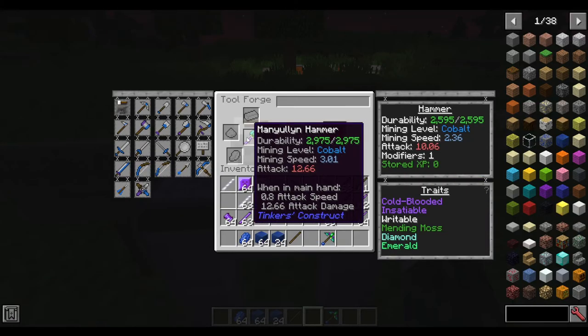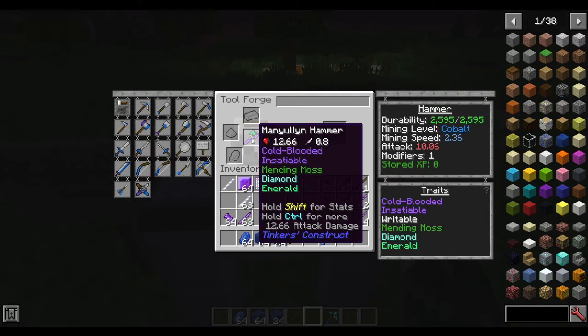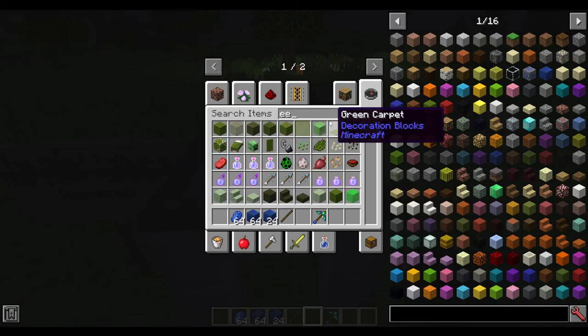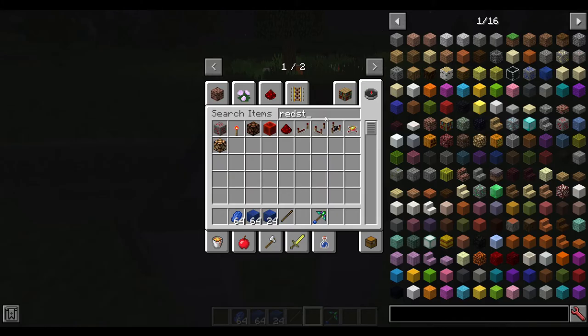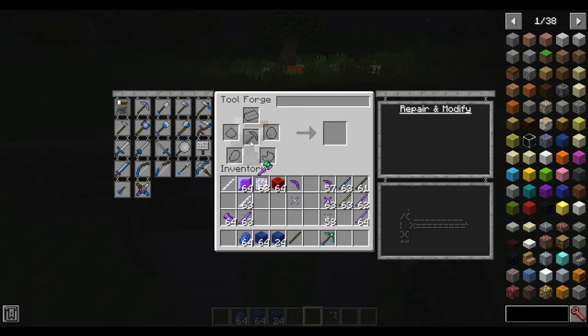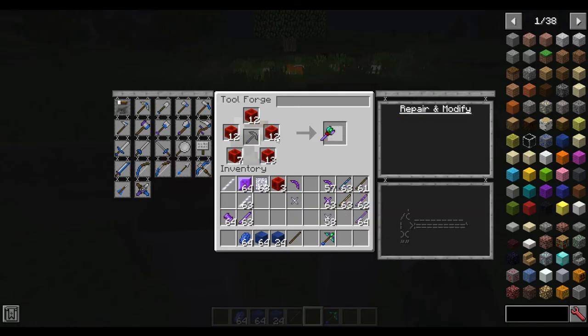Again, depending on the durability — I'm not sure if you're using vein miner. I'm going to assume not if you choose the hammer. So you could take this here and then redstone. Go ahead and max all that out — I don't know exactly how much it takes in this version.